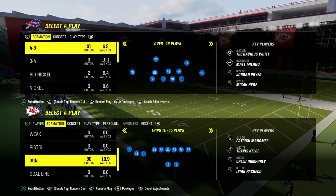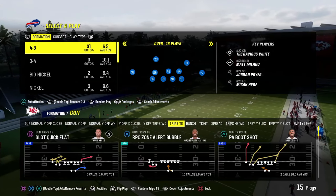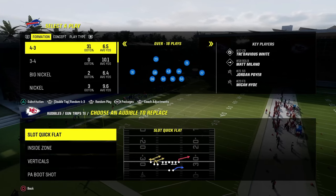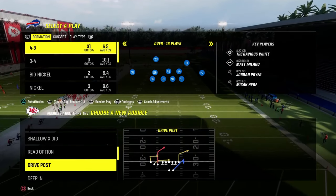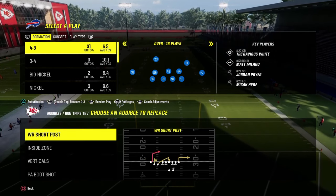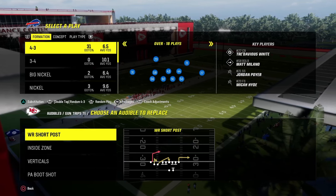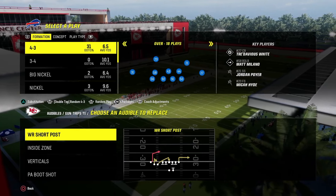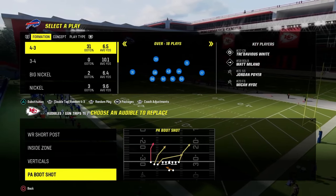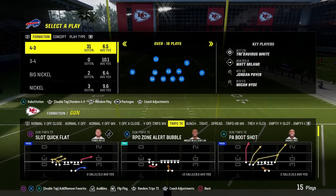Now I want to go over audibles for the Buffalo Bills offense — this is in the Buffalo Bills playbook. We're going to set a couple of really strategic audibles. The first audible we're going to set is the play Wide Receiver Short Post. This is the best play in the playbook and the main reason you want to be in Bills.